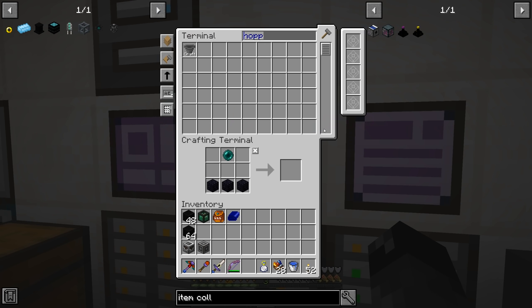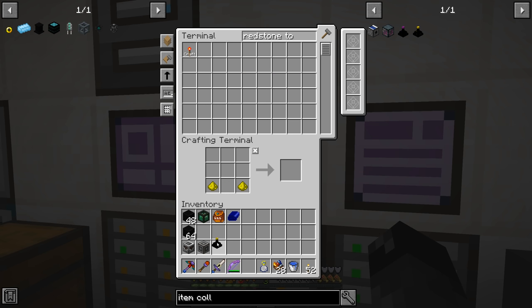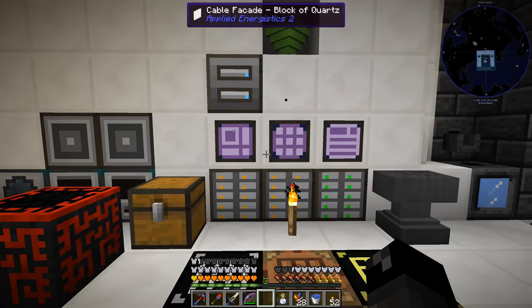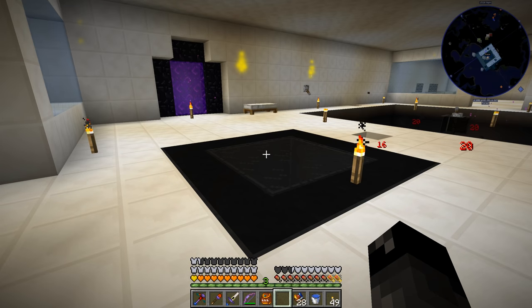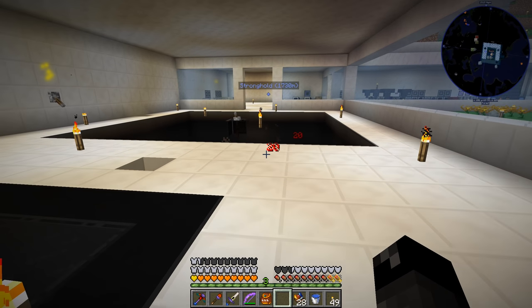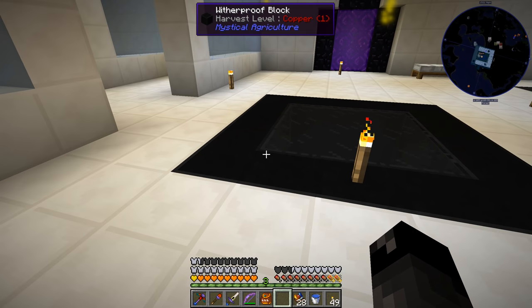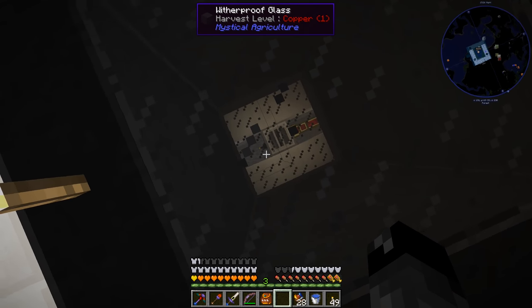There's the item collector — upgrade it to the advanced one with a redstone torch. I'll get this stuff together and hopefully we'll be able to request nether stars automatically. I set up the wither proof blocks in the base, next to where our other mob farm is — makes sense to keep things together. I used wither proof glass for the top and bottom specifically because it does not allow mobs to spawn on it — there are no spawn X marks on it.